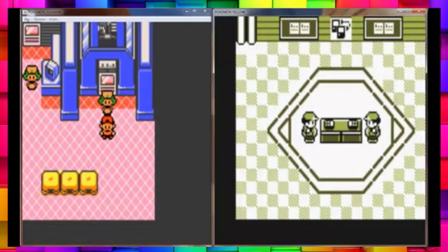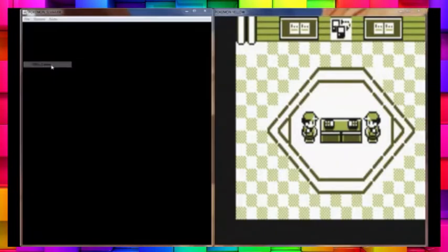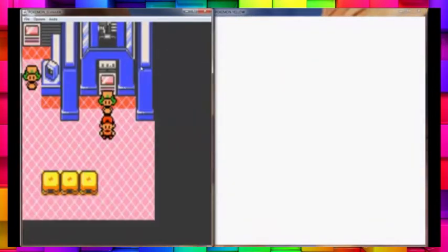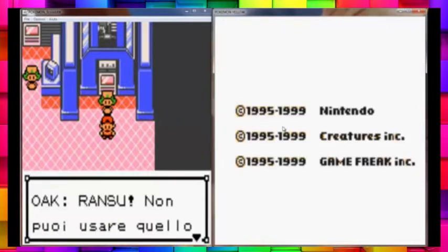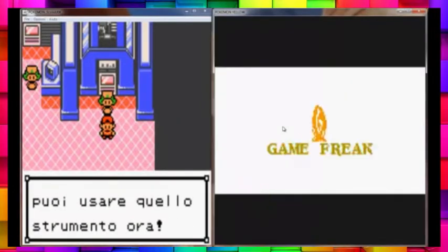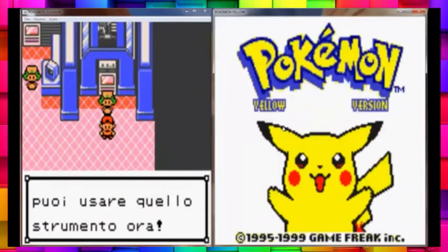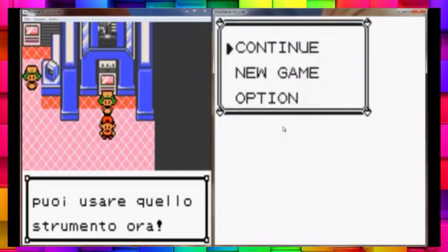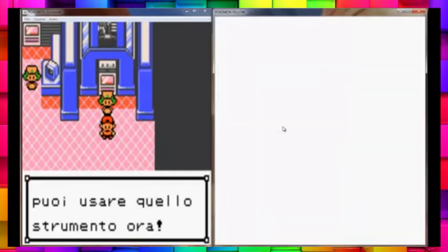As for Generation One, we'll just have to open up a new copy of Yellow. Because you can't actually leave the trading room from Yellow — it's kind of stupid, but whatever.